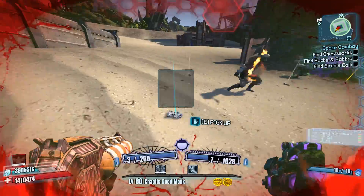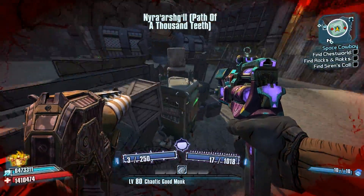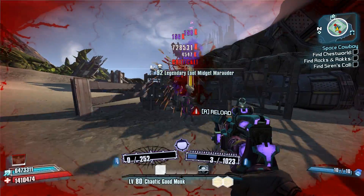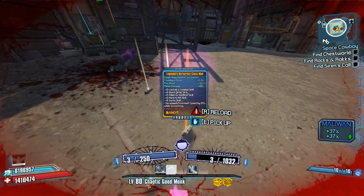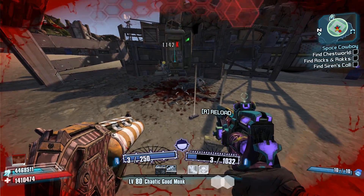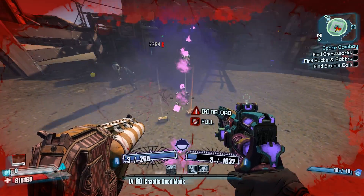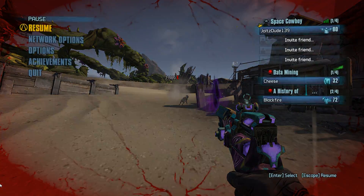That is so many chances for legendaries and pearls. The cool thing about this farm too is that you don't even have to kill any of the other mobs. If you're quick enough, you can just run to the camp, do the farm, and then save quit before anything attacks you. After not even 10 minutes, I managed to get two pearls and a bunch of legendaries. This farm is so overpowered and I do recommend you guys try it — you can start almost immediately after jumping into this DLC.